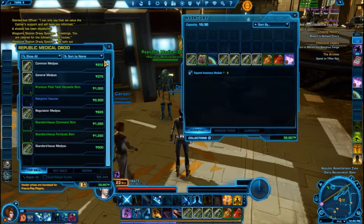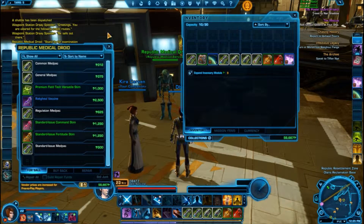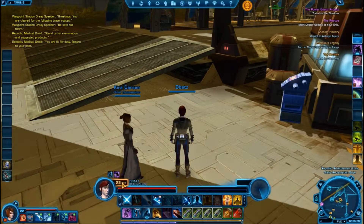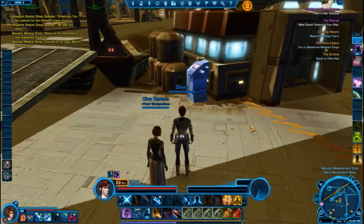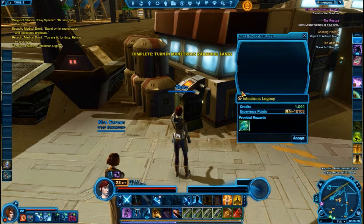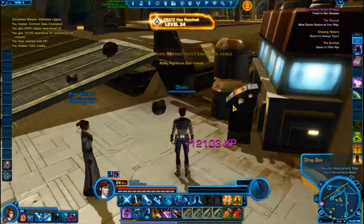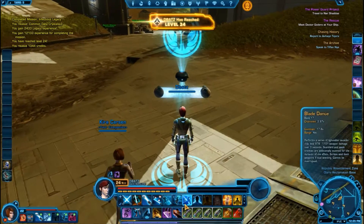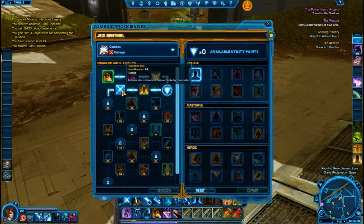Do we need to repair? No. The other thing you'll notice is I have levelled up — my level has been shifted to 22, so things are good. Turn in the fangs. Ability Righteous Zeal trained — reduces the cooldown on Zealous Strike by three seconds. Excellent, we are coming along.